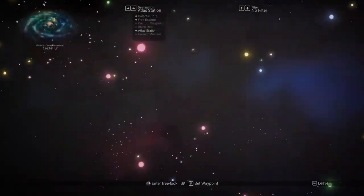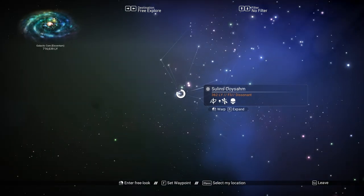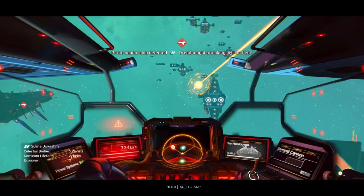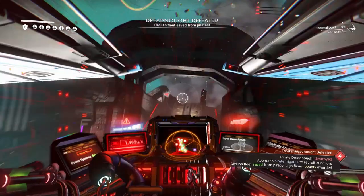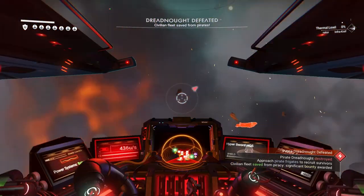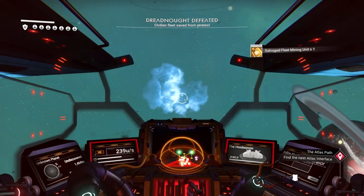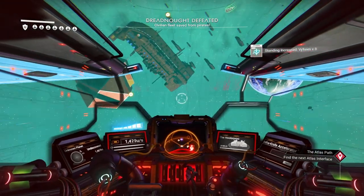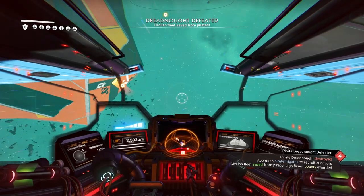And we want to find a pirate system. What we want is to go to the outlaw station. So let's do that.